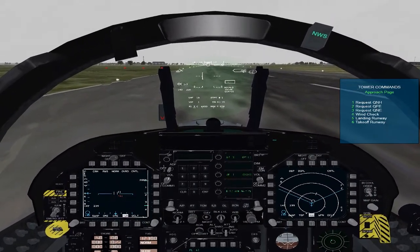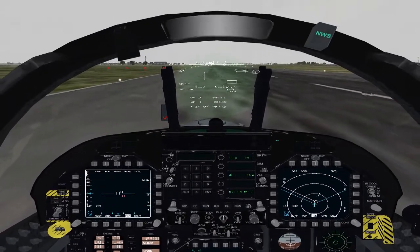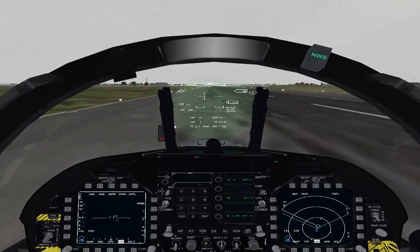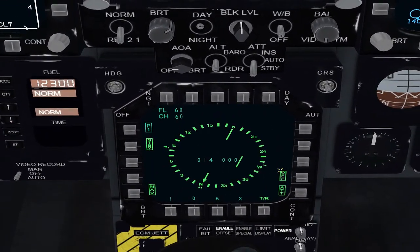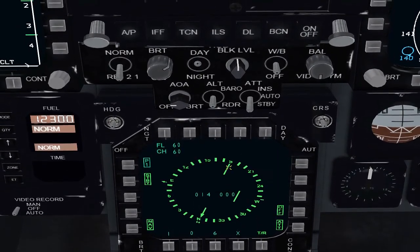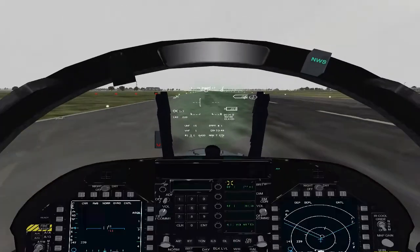Press T then number four to contact the tower. The response is winds from one eight zero at twenty-four knots. So if you look down at your Horizontal Situation Indicator, the winds are from the south at 24 knots. That's pretty strong, and we can expect the aircraft to be pushed to the left when we take off.